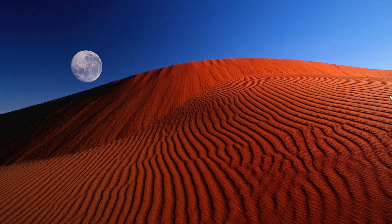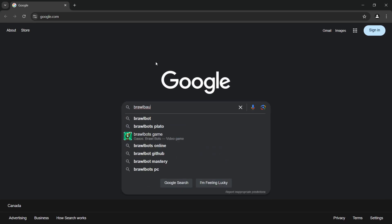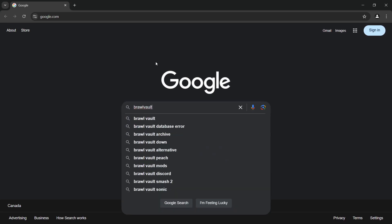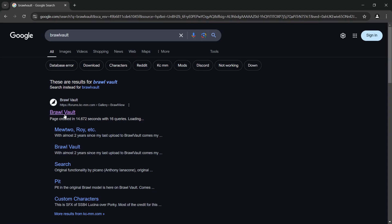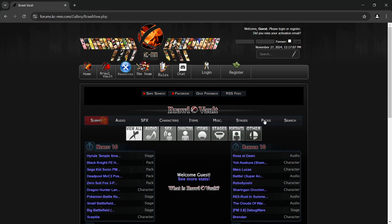We need to open the internet. I'm going to type in Brawl Vault. There will be links in the description, but for the purpose of the video I do like to just do it like that. Once you're at Brawl Vault, you're going to go over here to Packs and then click on View All.